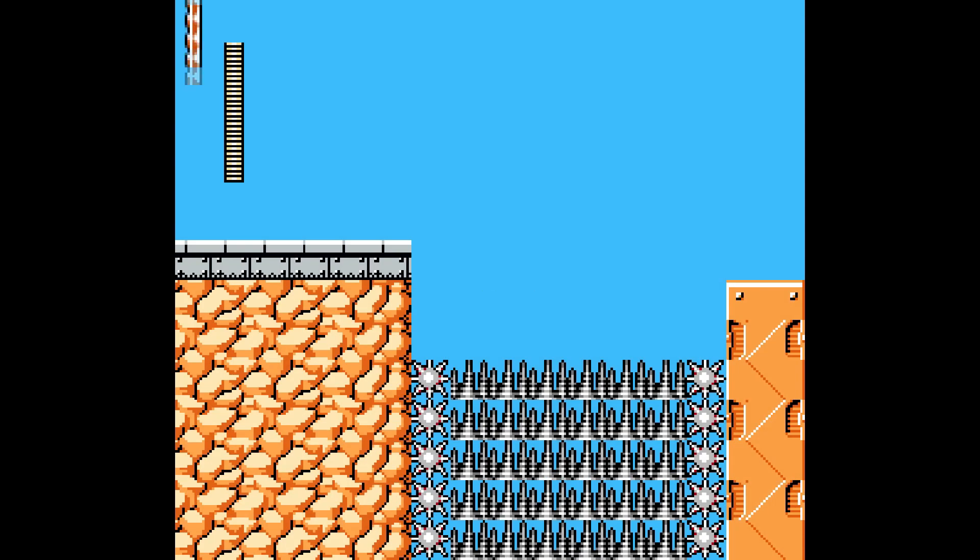So the first weapon is called Shine and it will ricochet the enemies' projectiles — their shots or their bullets — back at them, and then it does damage to them, which is pretty cool.